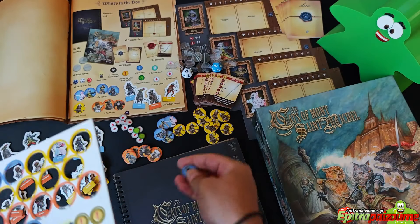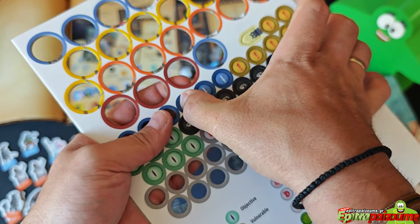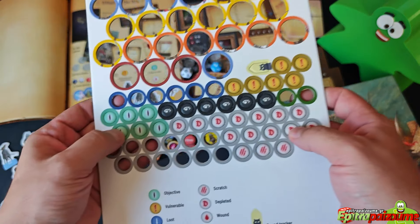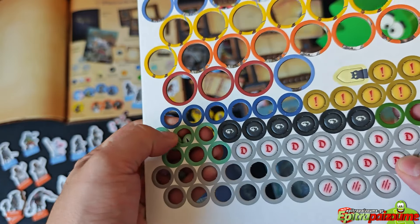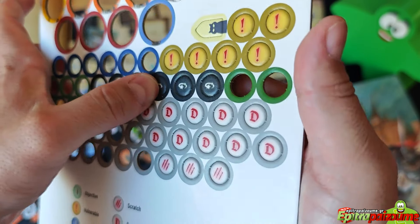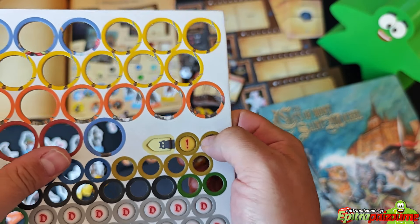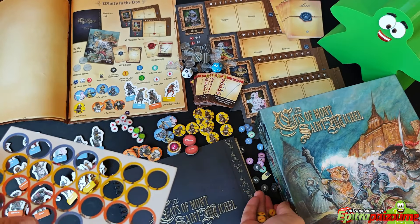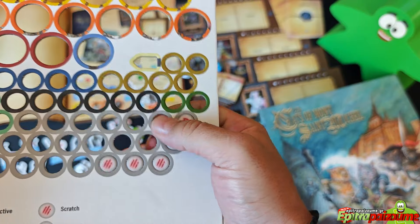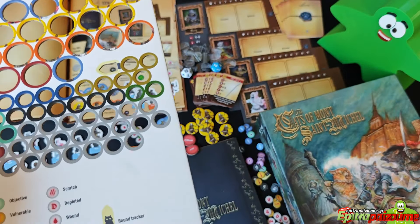We have some loot markers with a nice legend on the back. There are objective tokens that will vary depending on the scenario. We have stun tokens for status effects, a vulnerable marker indicated by an exclamation mark, a round tracker in the shape of a cat, depleted markers, and scratch markers. Those are all the tokens from the demo — enough to play three scenarios.